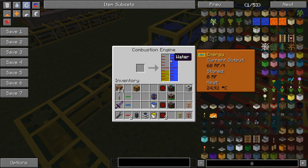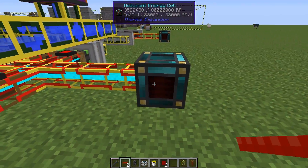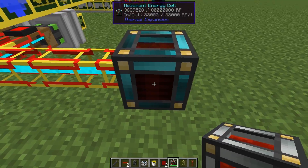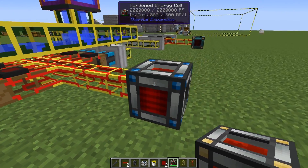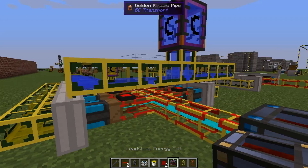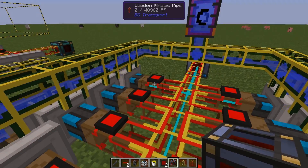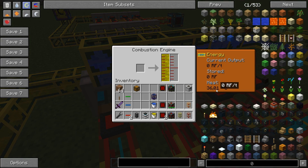They will be filled up, fuel will fill up, and these will continuously output energy for as long as the energy cell can be filled. When it gets filled — here I have a hardened energy cell with maximum storage — everything is turned off. Once I place an empty one or one with space inside, things will start again as soon as the engines have cooled down. When they are stopped they need to cool down first, so this will start soon as well.